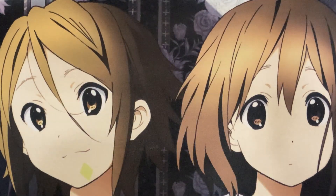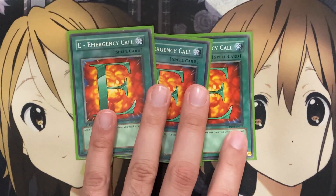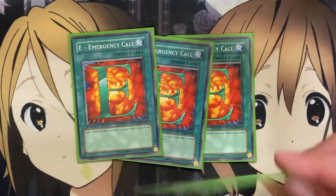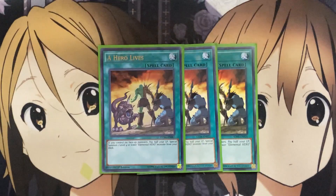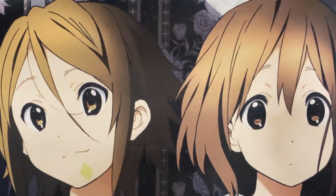For more search power, along with Elemental Hero Stratos, I run three E — Emergency Call, another search option that can add one Elemental Hero from your deck to your hand, so you can grab your main combo piece that much more quickly. For even faster field presence, I also run three A Hero Lives. With the latest May 2022 banlist, this card was brought back to three, making it all the stronger for Elemental Hero decks.